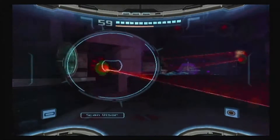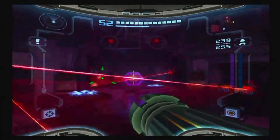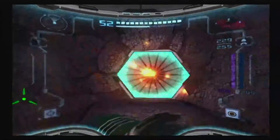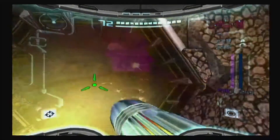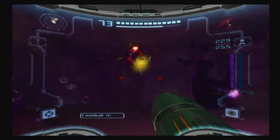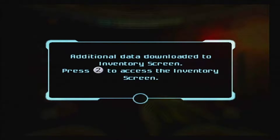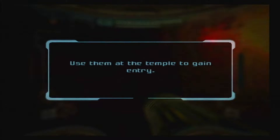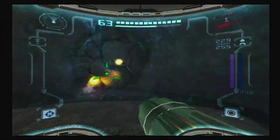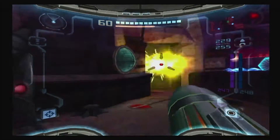Okay then, weird. I'm going to activate this real quick. And this takes a super missile. I'm going to exit. And the final key — the final key. Now we can access the Sky Temple, which we are right next to.